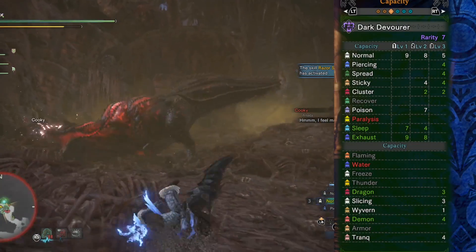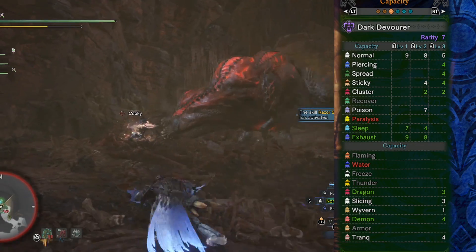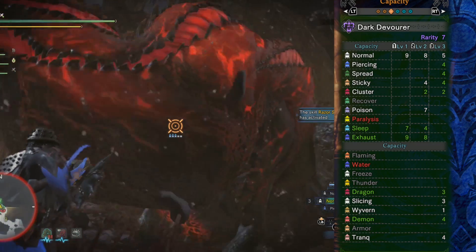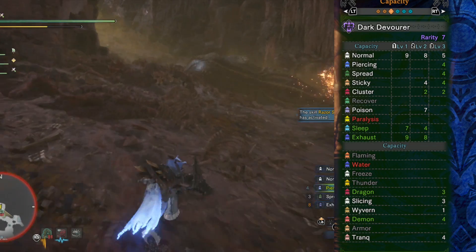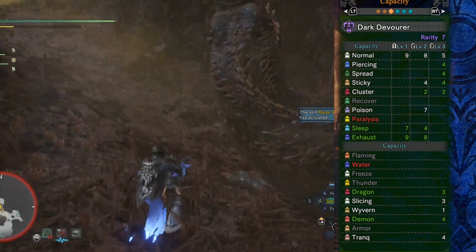The ammo capacity on this weapon is very similar to the popular Magna Gametis, with a large amount of sticky and cluster ammo being available. However, it doesn't get recovery ammo or paralysis ammo, while gaining the level one sleep ammo and slicing ammo, as well as trading out the armor ammo for demon ammo. I would say that's mostly a net positive.